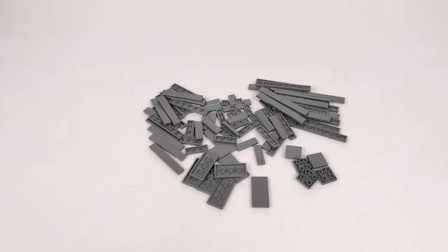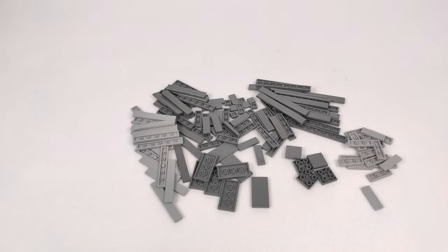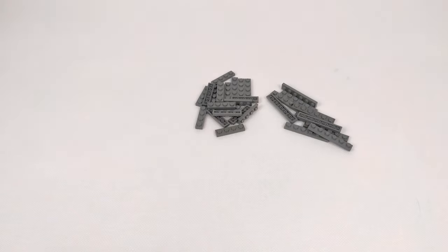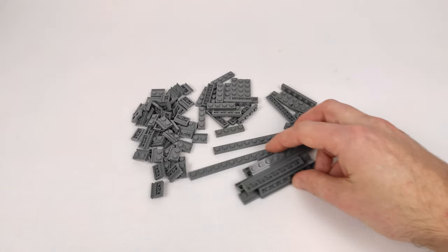I also took some light bluish grey 1x3s and 1x6 because I'm slowly starting to run out of them. Next in line are dark bluish plates — 1x4s and 1x6 and some longer ones that the seller had left. For detailing I took those modified plates with railings, both short and long ones.